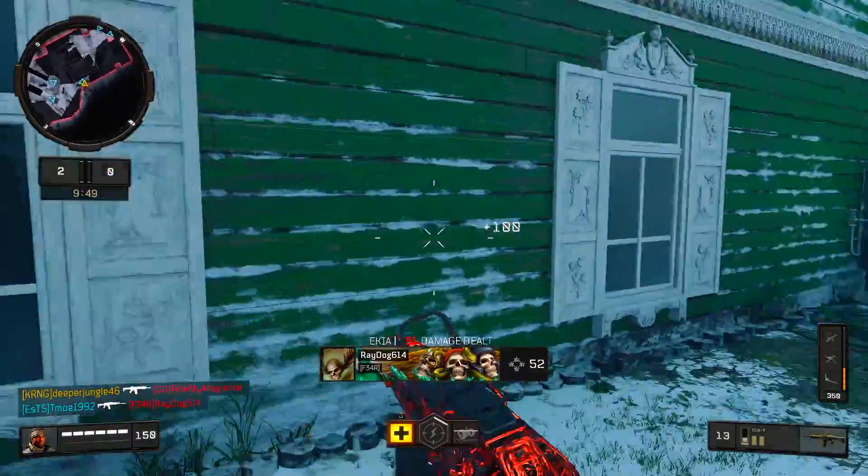Yesterday, Treyarch added a brand new bundle into Black Ops 4 and it is the ICR bundle. In this bundle you are going to be getting 10 reserve drops, the ICR-7 Mark II, as well as the Mastercraft and Reactive Camo. If you played Black Ops 4 during Operation First Strike, you would know that this bundle is basically the rewards for tier 200, plus an additional 10 reserve drops. If you want to purchase this bundle, it is going to cost 2,000 COD points.